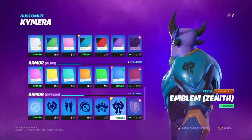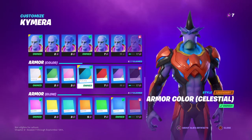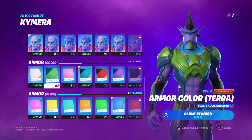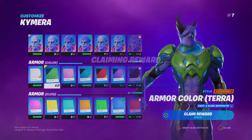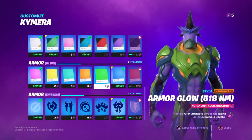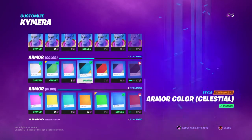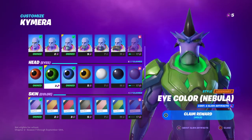The new color I'm going to be doing is green, so I'm now creating a green alien. The armor I'll be needing is the green one. I'm getting that one and I want the glow matching, but I only have five left, so unfortunately we can't do the glow this week. What we can do is the eye color.